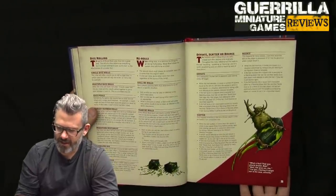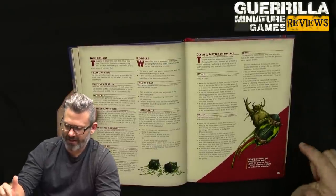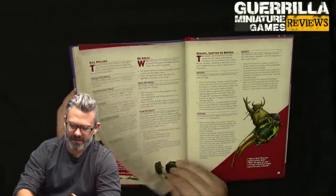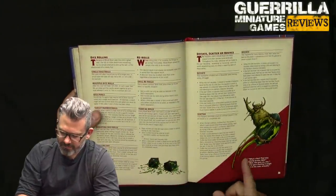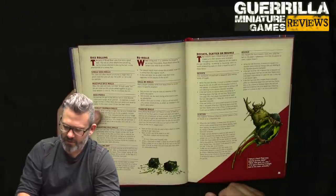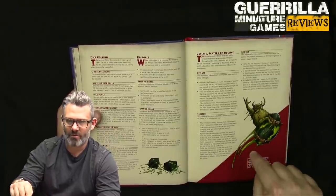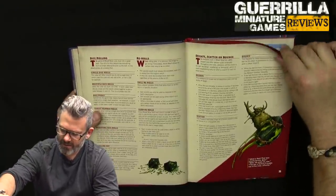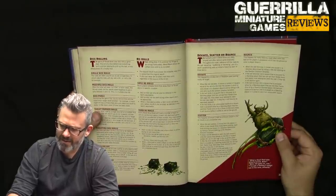General rules for re-rolls, deviating, scattering, and bouncing. If you deviate, you place the template and deviate using a D8 — there are eight directions. If you scatter, it moves from the placed square three times before landing, one square in a direction determined by D8. So it goes dot-dot-dot. If you miss a pass, you scatter the ball to see where it lands.